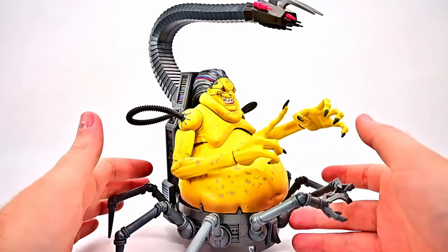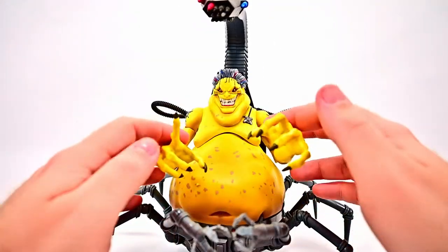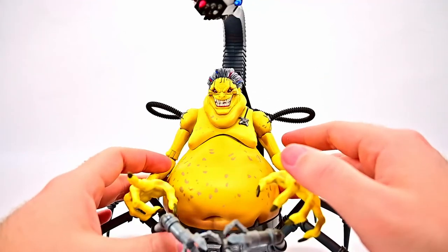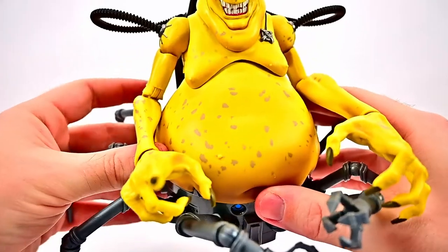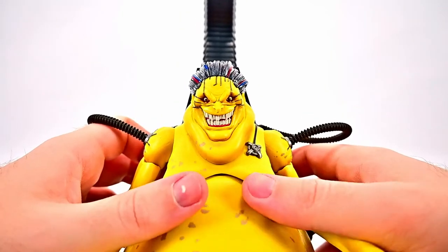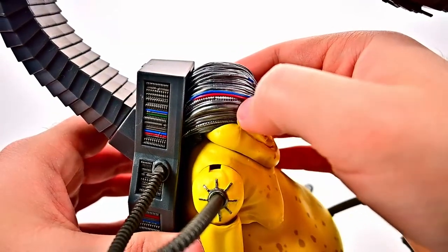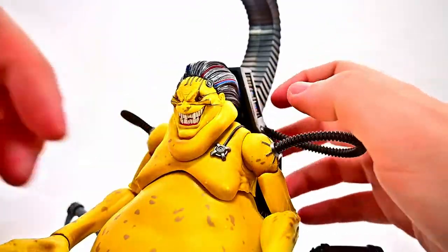It's awesome to finally have Mojo in figure form since we missed the old build-a-figure. He's this big blobby guy on a chair — you can see the big belly, belly button, liver spot-type markings all over his body, long fingers, and a big ugly face with a double chin, big mouth with all the teeth, and lots of cybernetic details. The hair design is all cybernetic wires with red and blue paint, and there are tubes connecting into his body and into the chair.